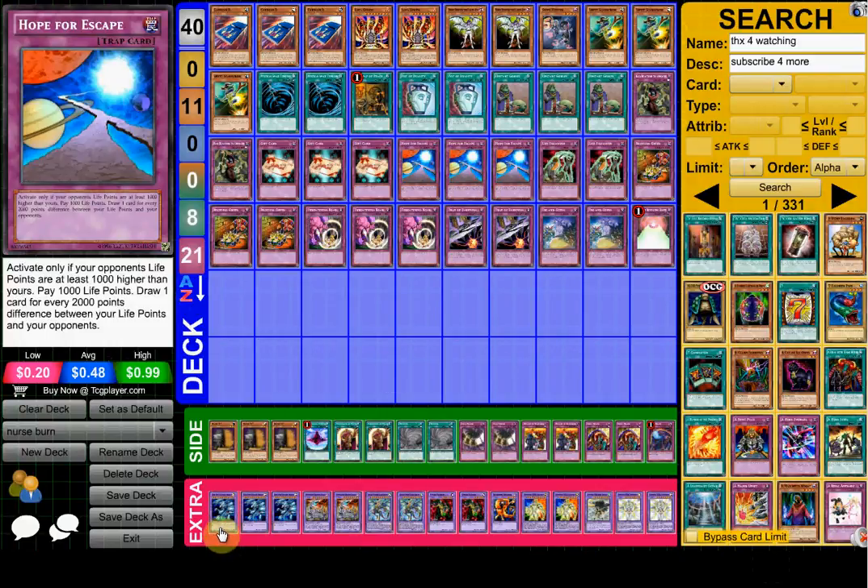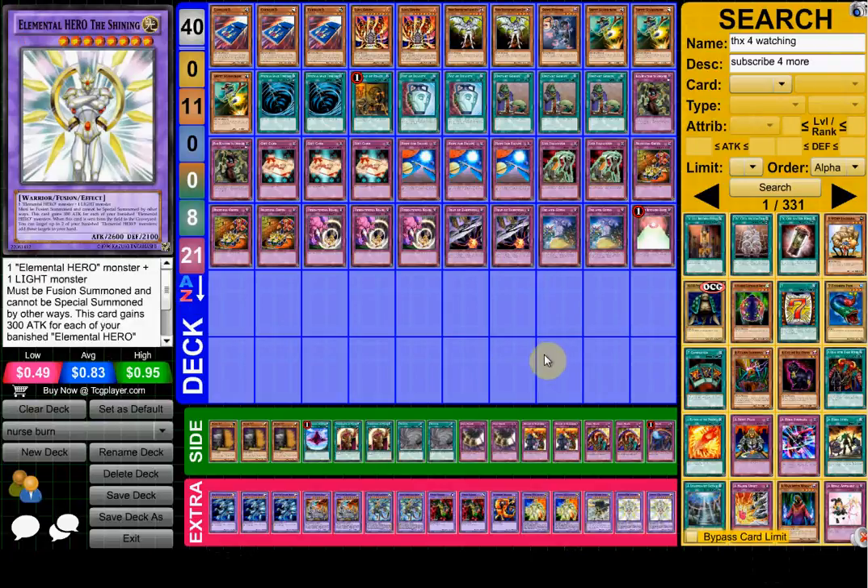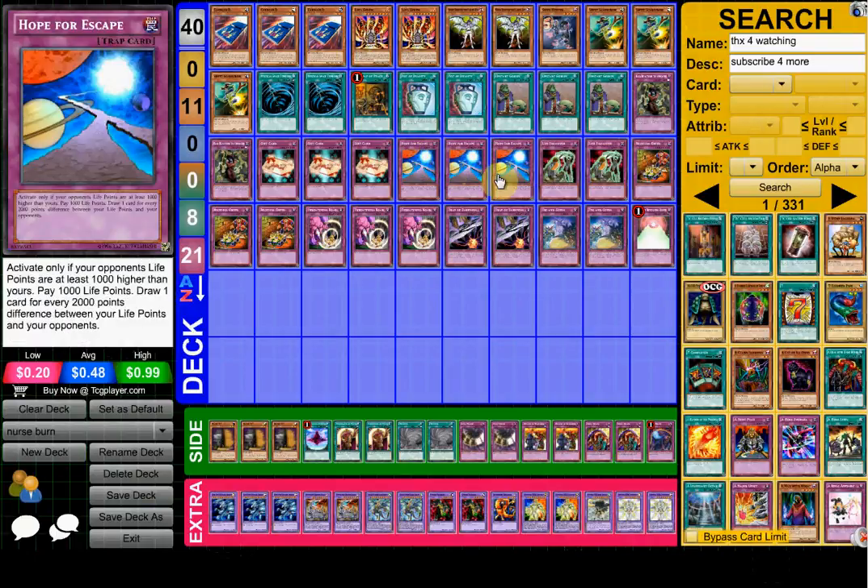Your extra deck is obviously going to be fusions, so you can just put the Elemental Hero Shining on the top of your extra deck and be like, yeah, I'm playing Heroes. Then your opponent will just attack. You'll take the damage, and then you just Hope for Escape and draw like 20 cards.